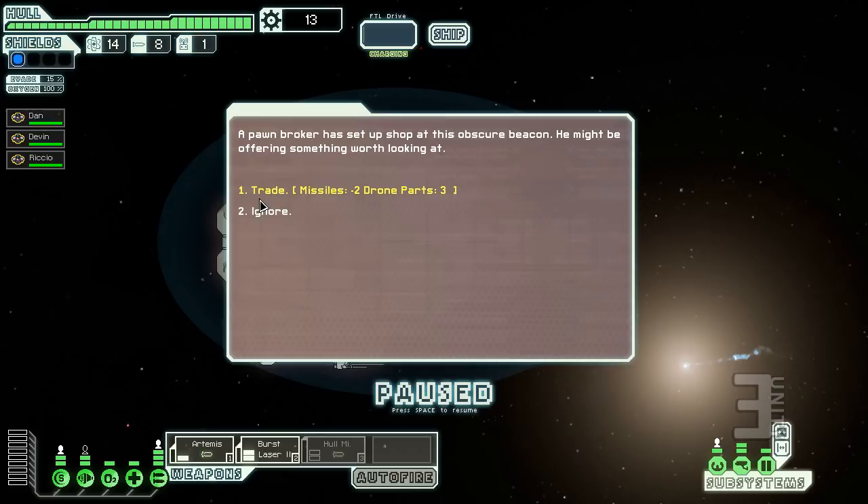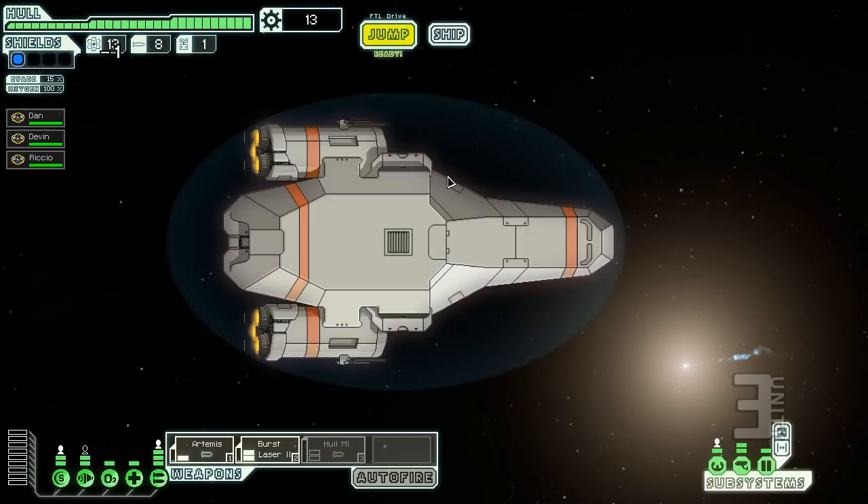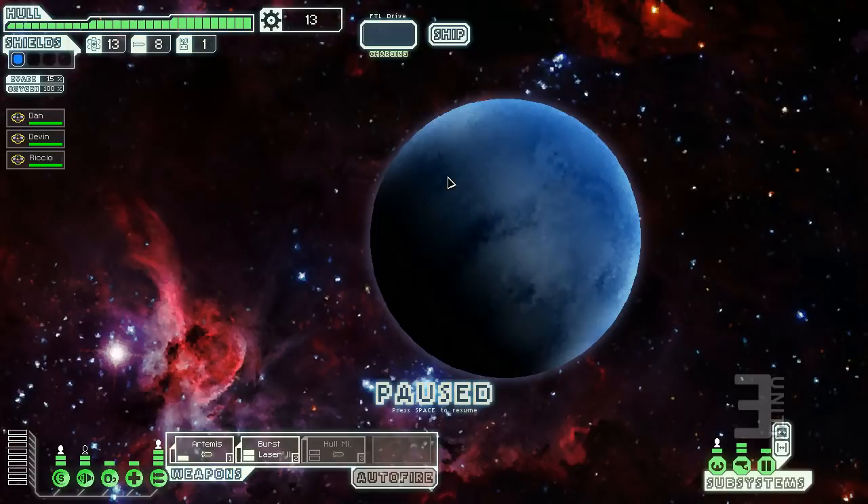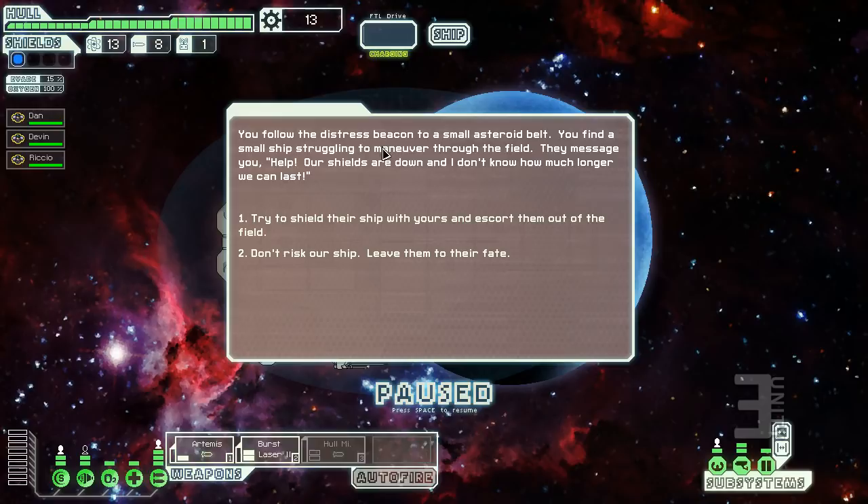You get random encounters like trading two missiles for three drone parts. Since my ship doesn't have drones I'll ignore that. Sometimes you get distress beacons, which could be a trap — they can be pirates. We follow one to a small asteroid belt and find a ship struggling: their shields are down. We can try to shield them with ours, escort them out, or leave them to their fate.